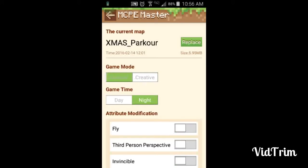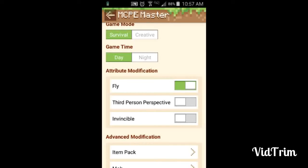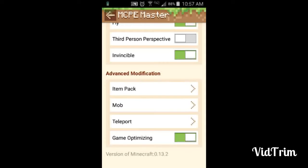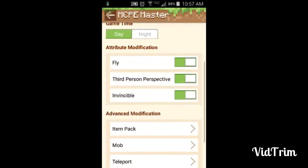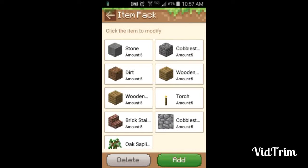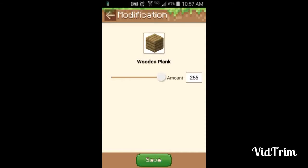I'm just going to leave that on survival because I can change it in-game. Right now I'm going to change it — texture map, survival, no third person. I don't care about invincibility, and then I see — I've never been in here before, but these are all the things you could give to people who come into your game.